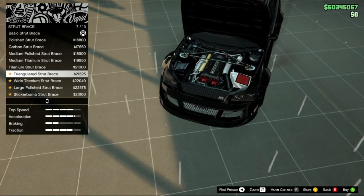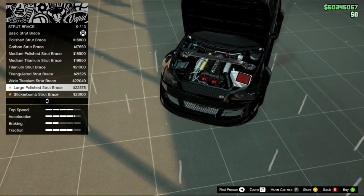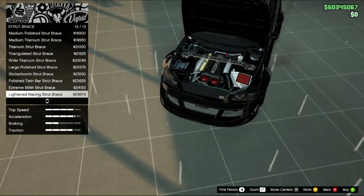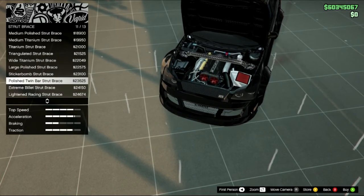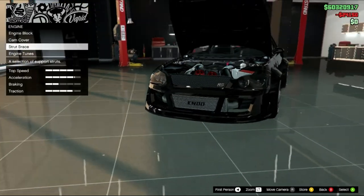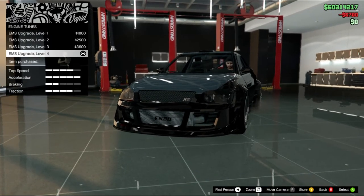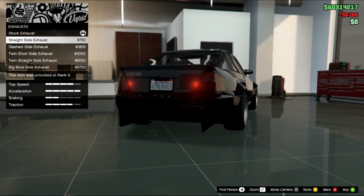Untuk strut ada Struth, Triangulate White, Titanium Large Polysuit, Sticker bomb Polysuit, Twin bar, Extreme Bullet Struth Base, Lighternet, Dressing — kita pake yang Extreme aja lah. Engine tune Level 4 langsung. Exhaust, stop.